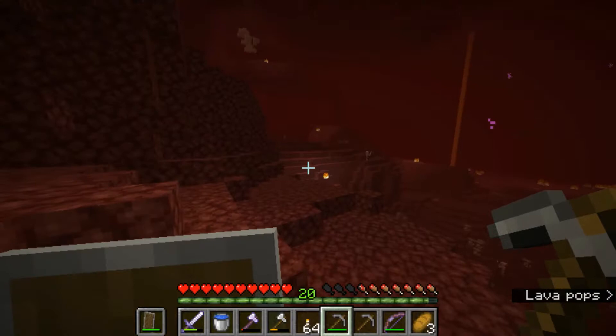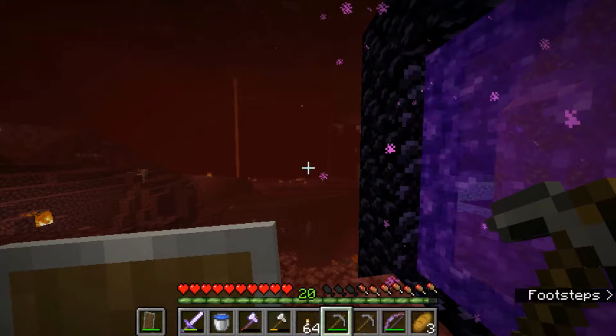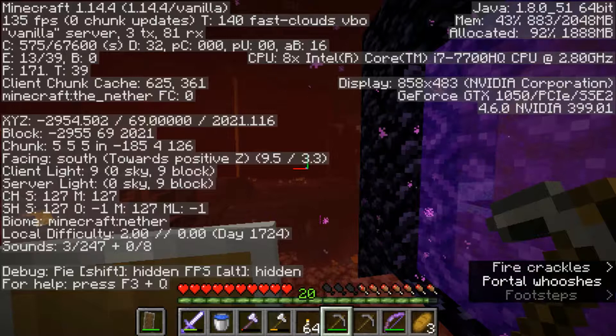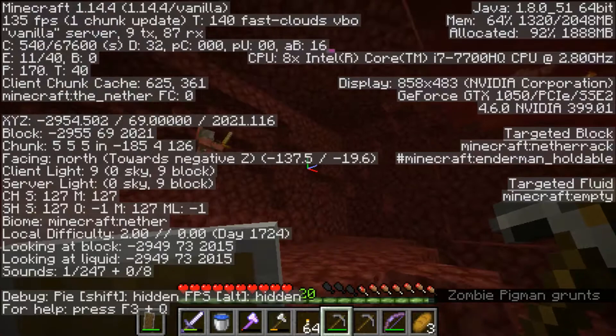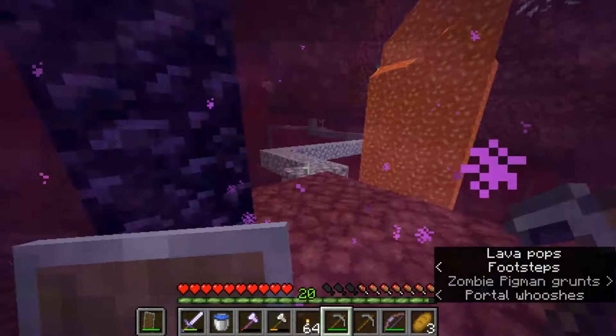So in order to get to our next portal, we are going to have to travel in the same compass direction we would to get to our next place. Since our castle is northeast of us, we are going to be traveling north and east. But we don't know how far yet, so we're going to go back to the overworld where it's safe and do a little bit of math.